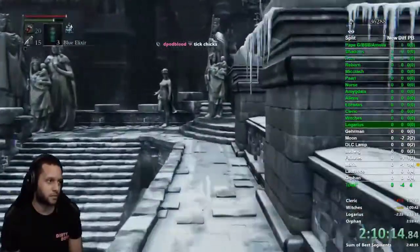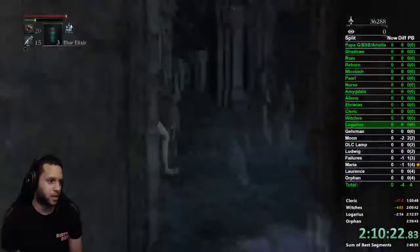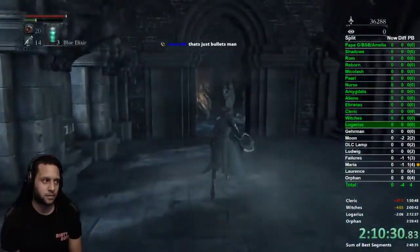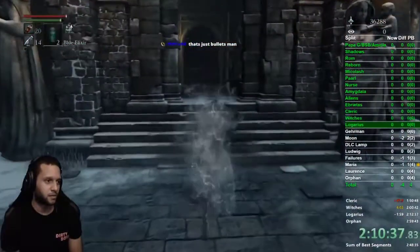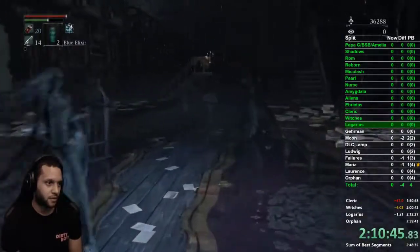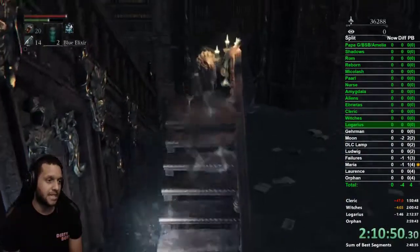Head up the stairs, manage your stamina, run through this opening past the gargoyle. There's this guy here — shoot him, knock him down. He's really quick so be careful, just shoot him and run past. Pop an elixir going through this next opening. Run through the middle — they're delayed. This dude can still shoot darts at you even with an elixir, so pay attention. The ladies won't do anything, but this guy doesn't care. Just go up, charge an R2, and it kills him in one hit.